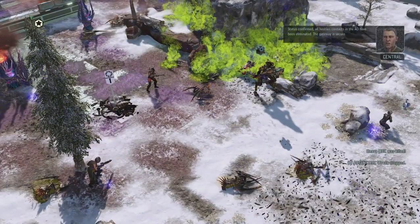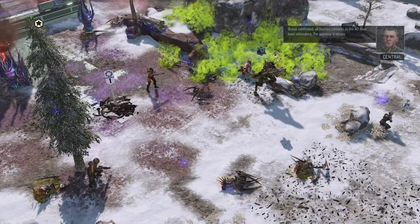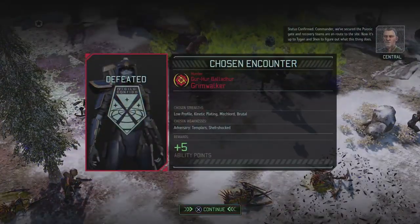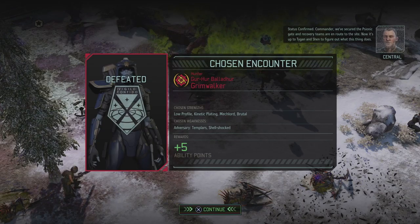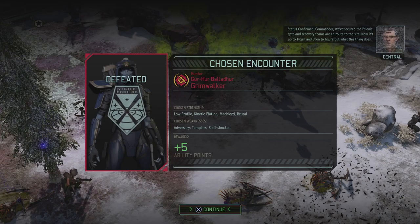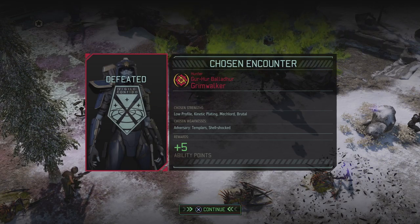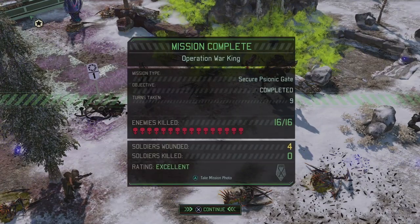Status confirmed — all hostile contacts in the AO have been eliminated. The gateway is secure. We've secured the psionic gateway, and recovery teams are en route to the site. Now it's up to Tygen and Shen to figure out what this thing does. And the Hunter was defeated once more as well, giving us five more ability points.